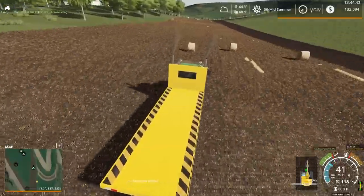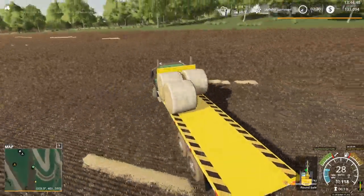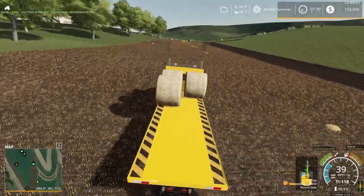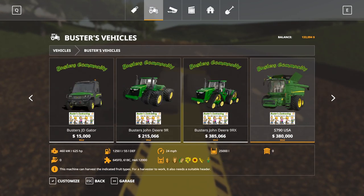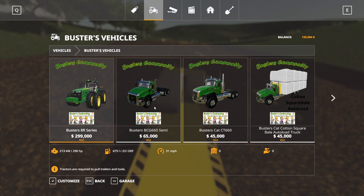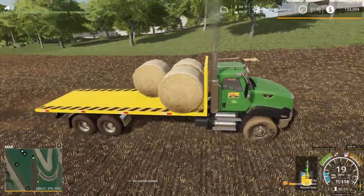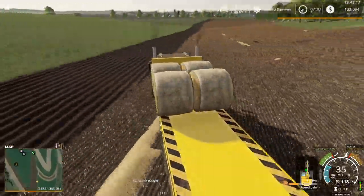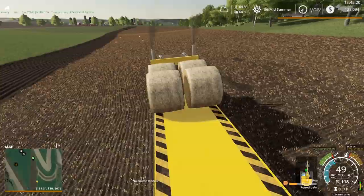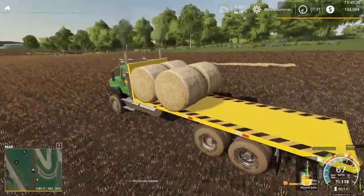Speaking of Buster's mods, Nolan added another truck option coming out in a few days — a tanker version of his new BCG truck. It's basically the CAT truck but the BCG brand with a tanker on the back. I think I suggested a tanker a while back, and I think it was Jim who sent me a tanker pack that will actually mount on the fifth wheel plate as well, so we've got that option too.